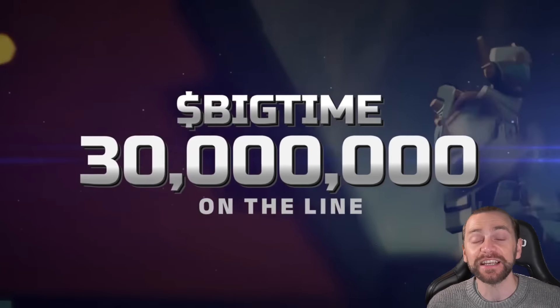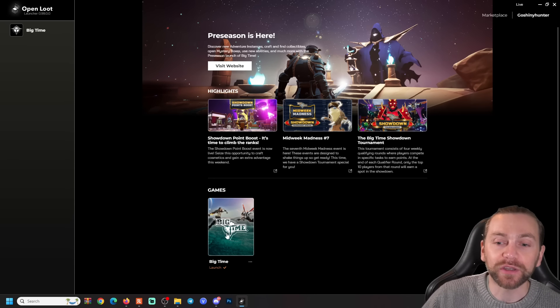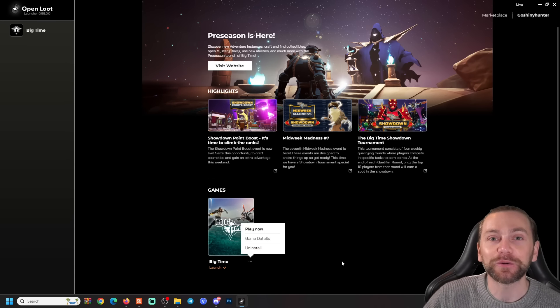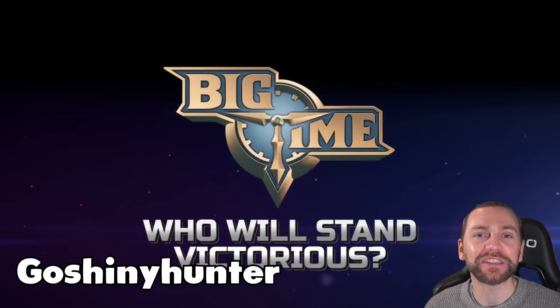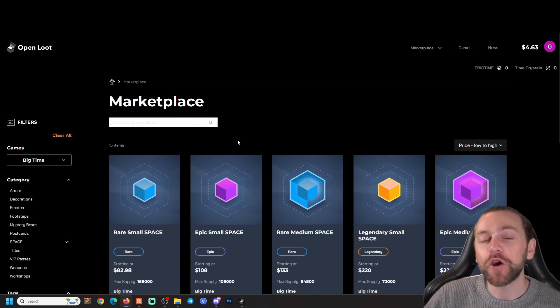It will also take you to the Open Loot launcher where you can download, install, and play the game. As an ambassador, you'll also be able to support me, so make sure to use the code 'GoShinyHunter' when signing up.